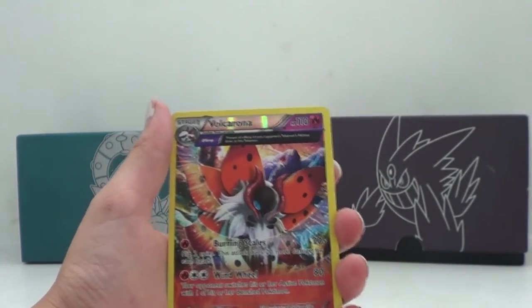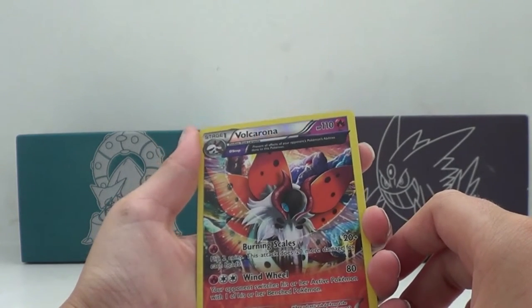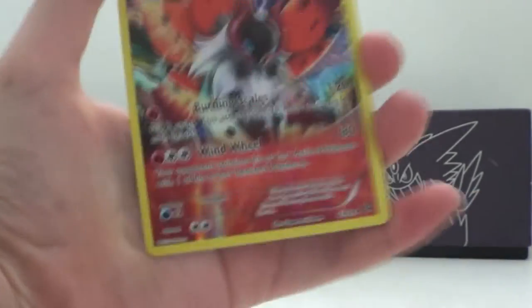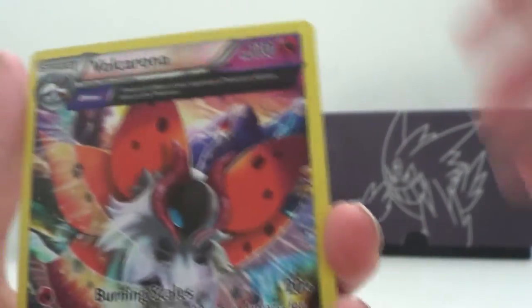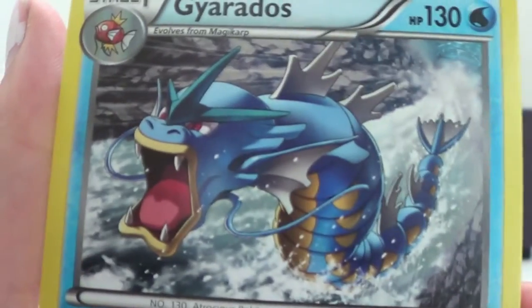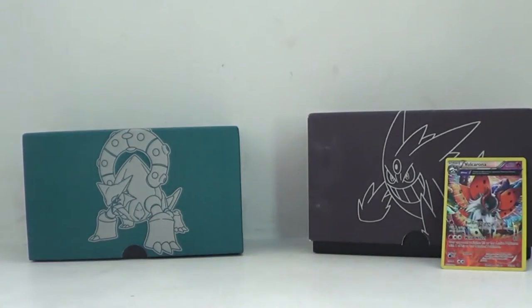We got a full art — I think it's a full art Volcarona. This is nice. Oh my god, yes! This is a nice pull. Nice first pack. And then we got Gyarados. Look at his face — he's just like, whoa! Nice pull so far.